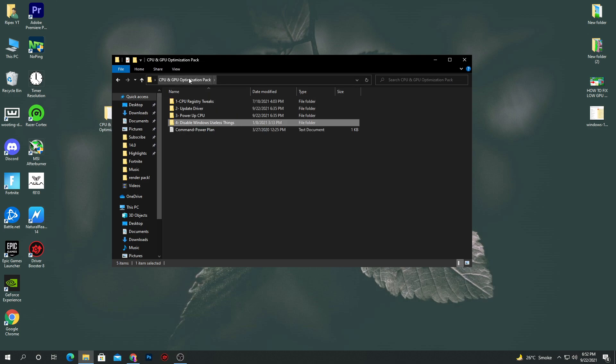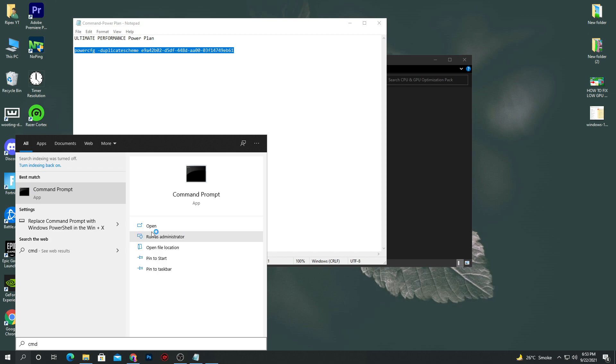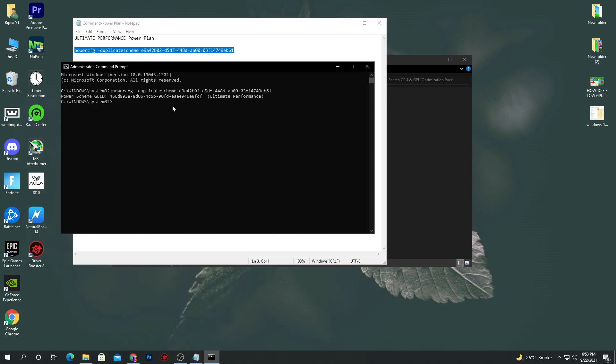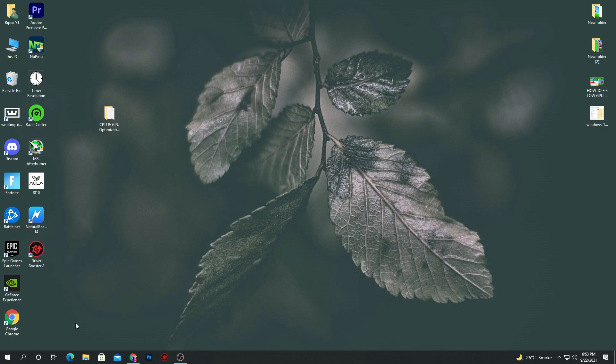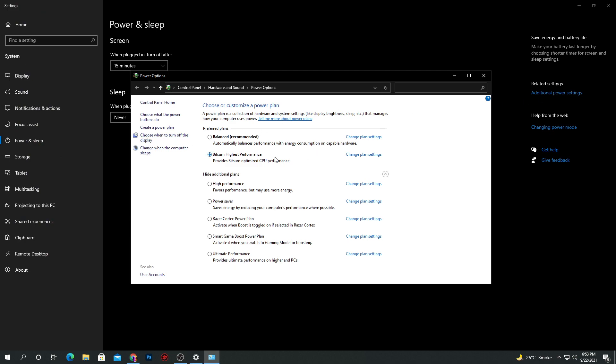Go back into the main directory of the boost pack. The last file is the command power plan. Open this notepad, copy the command, go to Windows search, type cmd, and make sure to run as administrator. Click yes, paste the command, press enter, and this will create an ultimate performance power plan on your PC. Close the cmd and close the pack. Now go to Windows search and type power and sleep settings, then go into additional power settings. Select the ultimate performance power plan — this is the best power plan for both laptops and PCs. After selecting it, close this window.